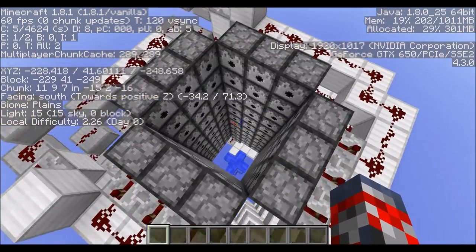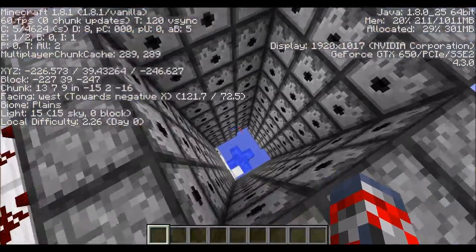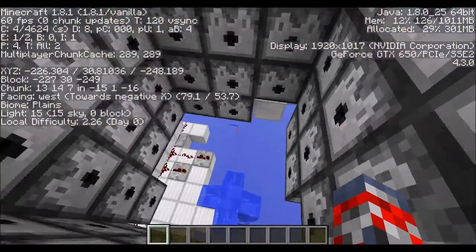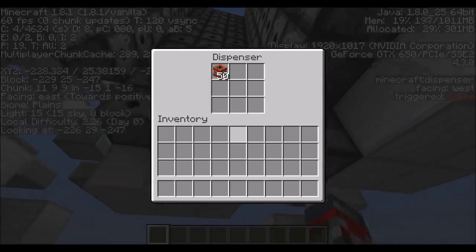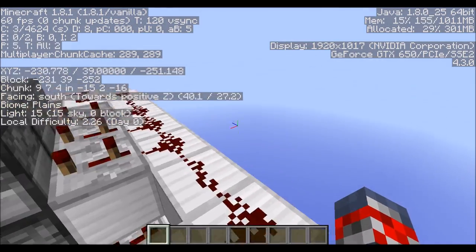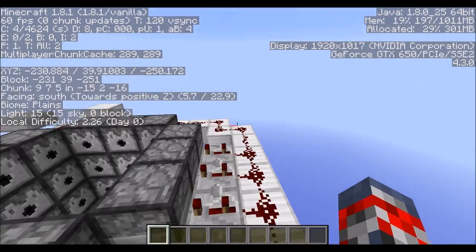It's a pretty efficient design — other than that explosion issue, it launches you up pretty far. It does cost a lot of resources, but not as much as you'd think. It's just a bit of redstone and a lot of dispensers, and dispensers aren't that expensive if you've got an iron farm and a mob farm and do a lot of mining. Then this design is perfect for you. Now we're moving on to design 3.